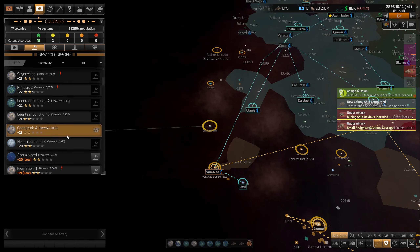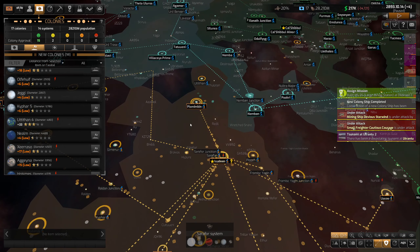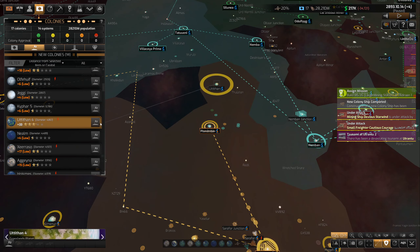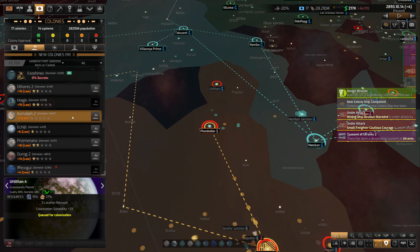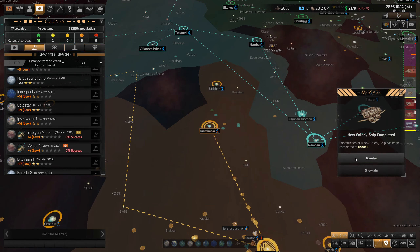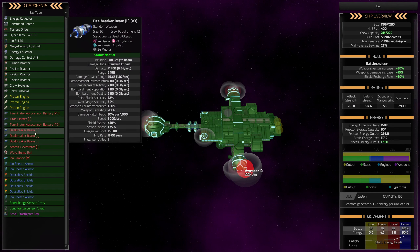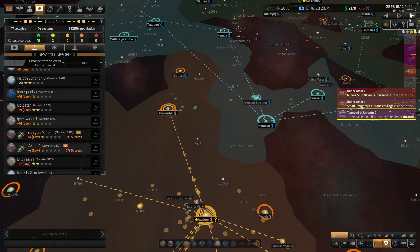I just want one decently powerful fleet I can send somewhere to attack. Let's check distance from capital — wait, did that rebel back to us? I must have missed that. How did that get back under our control? I'll take it, and I'll also take this planet while I'm at it — I totally missed that, it's pretty great! New colony ship is done. These guys have 138,000 fleet strength — that's much stronger than I am. They've got titan blasters already — they definitely hit the upgrade button.